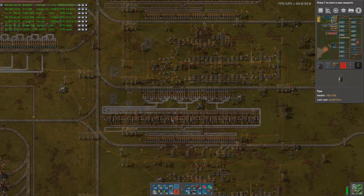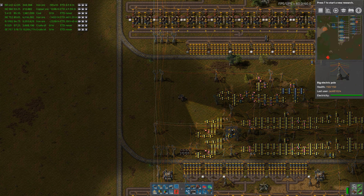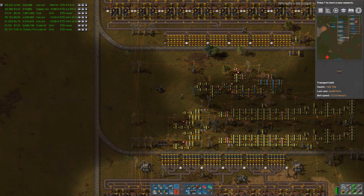Hello everybody, this is JackB1024 and welcome to episode 60 of our Dynamic Factory Let's Play series. So in the last episode we set up three new production bays: one up here making our pipes, and two down the bottom — one making our engines and the other making our pumps. This is so that we can make our blue science packs, which is the next real milestone in the game.